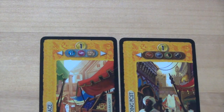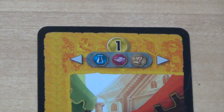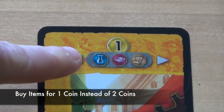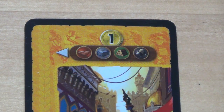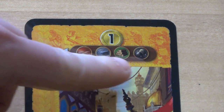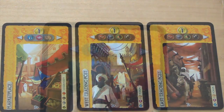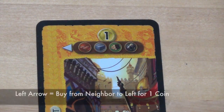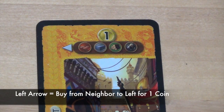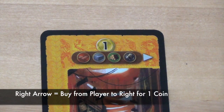If a player builds a card with either of two special commerce symbols, they may buy from one or both neighbors at a reduced cost. One symbol allows players to buy three listed items for 1 coin instead of the normal 2. The other symbol allows the player to buy four listed resources for 1 coin. The direction of the arrows also matters: an arrow on each side means reduced cost from either neighbor; an arrow to the left means only from the left neighbor; an arrow to the right means only from the right neighbor.